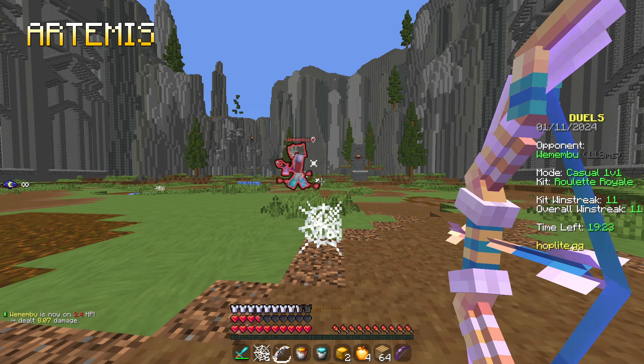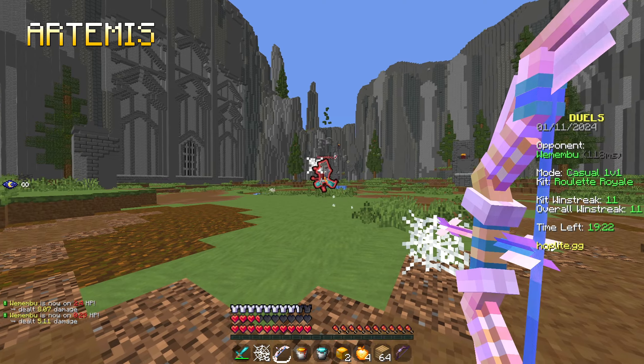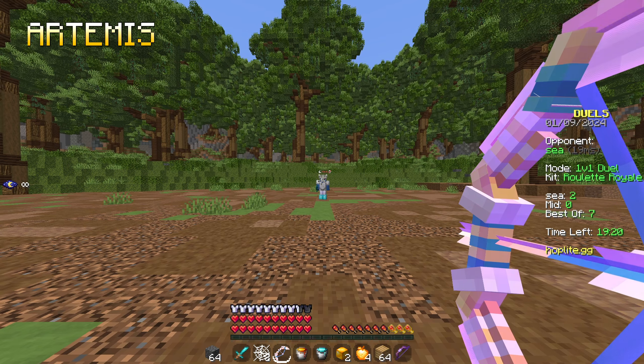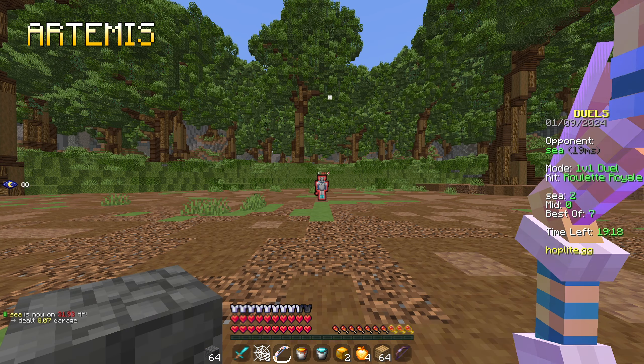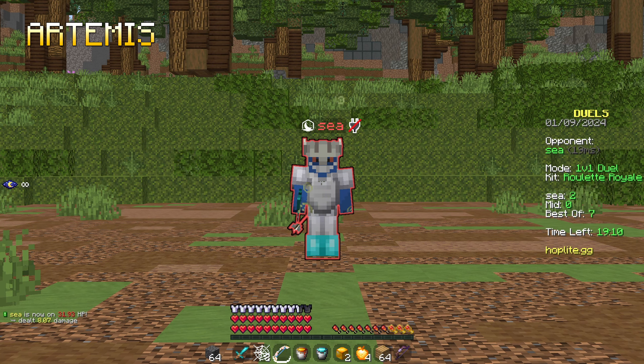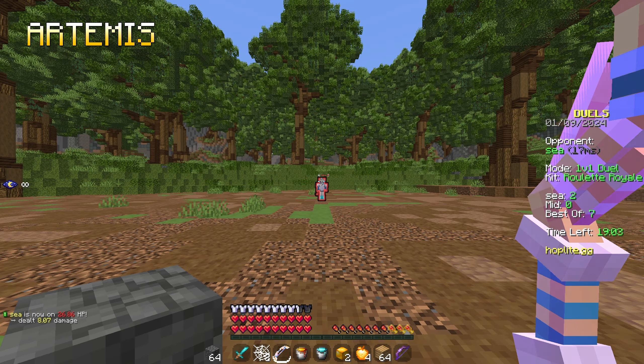The first weapon we're going to cover is the Artemis bow. This bow has a few special features, the first one being the spectral arrow. When I shoot the player with this type of shot, there's a glowing outline that kind of highlights the player. You can see this outlined player from a pretty good distance away and you can also see it through blocks.